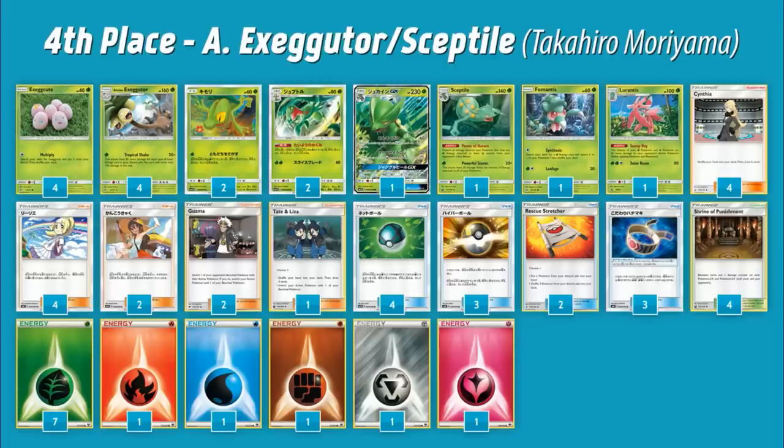The next deck is Alolan Exeggutor / Sceptile GX. This uses the Alolan Exeggutor from Forbidden Light with the attack Tropical Shake: for one Grass you do 20 plus 20 for each different type of basic energy in your discard pile, capping out at 120 additional damage — 150 with a Choice Band. Combined with Sceptile GX on a 2-2-2 line with no Rare Candies, the Grow Vial is pretty good too — its ability lets you search for a Grass Pokémon and put it into your hand, which lets you chain these Exeggutors into play.